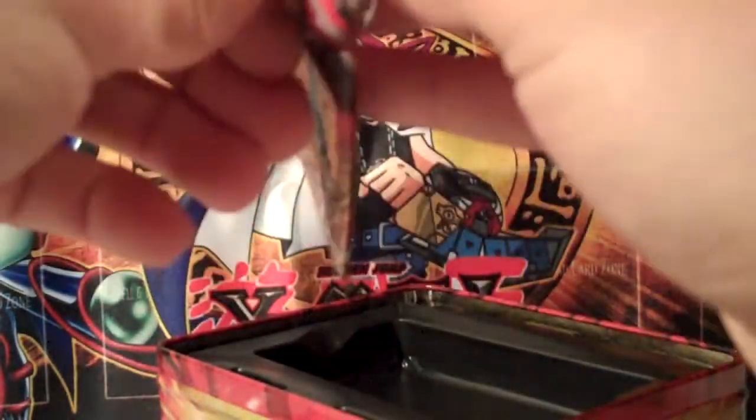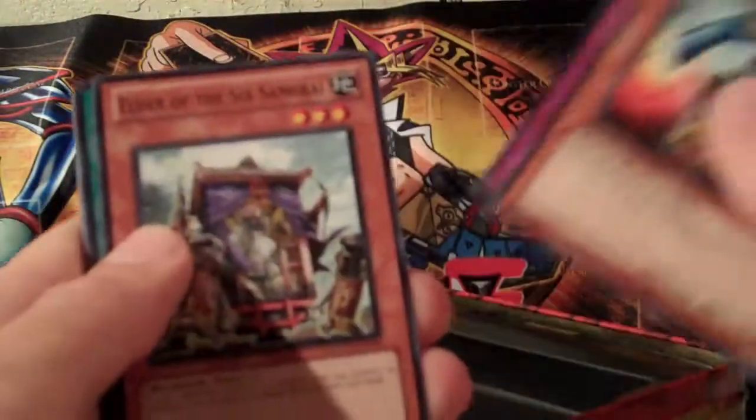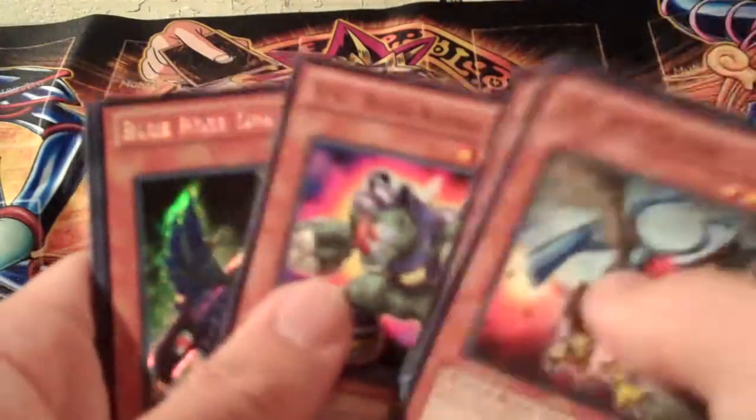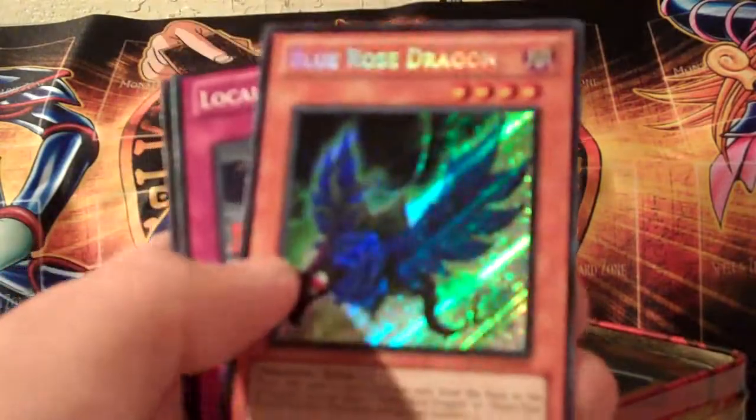Here's the last pack — Extreme Victory. Please subscribe for more videos. Of course I'm going to be getting some of those sneak peek Order of Chaos packs — I'm going to buy ten of those packs once they're out. Hoping for something good here in my last pack. TG Rush Rhino and a Blue Rose Dragon — pretty sweet, secret rare.